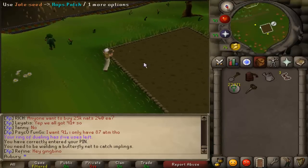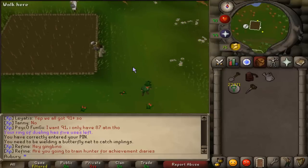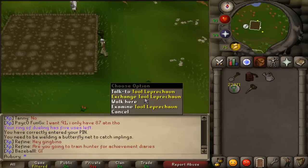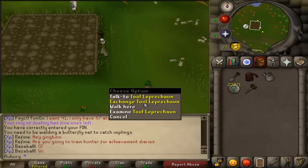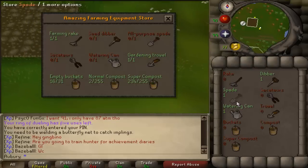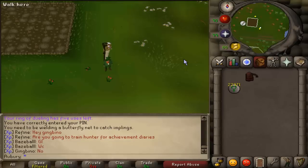Harvesting jute from this patch is one of the requirements for the Kandarin diary. I already had some planted earlier hoping they would survive but they died, so I'm just going to keep planting them until they survive. There are a few other places you want to have things planted.